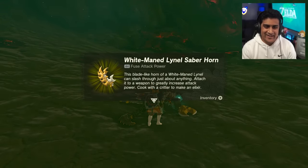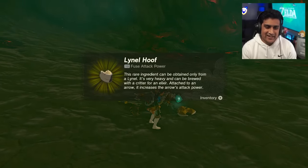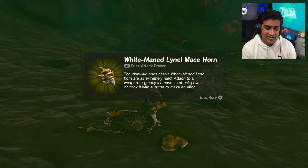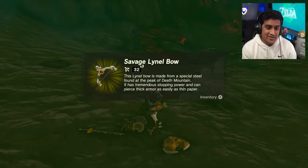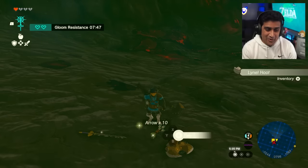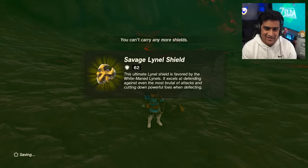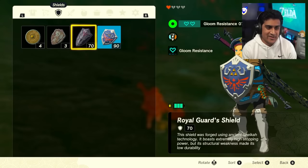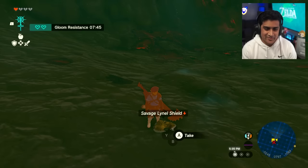You've now killed the White Lynel - one of the harder Lynels in the game! The drops include a White Mane Sable Horn, a Lynel Hoof, a Large Crystallized Charge, a White Mane Lynel Mace Horn, a Savage Lynel Bow, and a Savage Lynel Shield. This stuff is absolutely crazy.